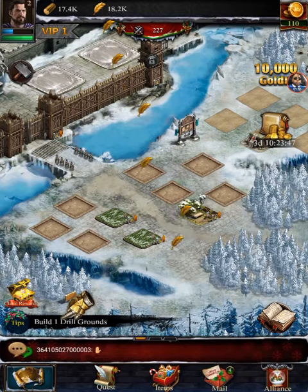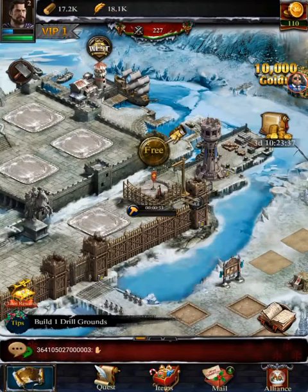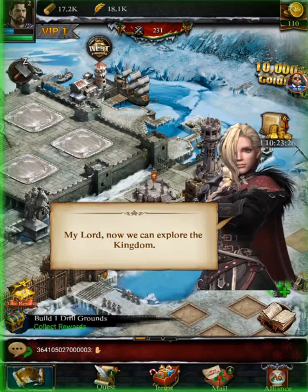Now we're gonna build a drill grounds — we'll put it right here, it's gonna take 34 seconds and we'll finish it for free. Getting to finish buildings for free doesn't always happen. I think it's under 10 minutes you can finish for free — most games it's either 5 or 10 minutes, some are 15, but I don't think this one is.